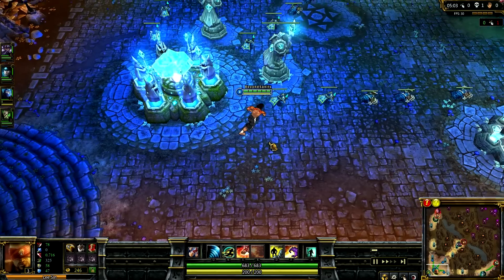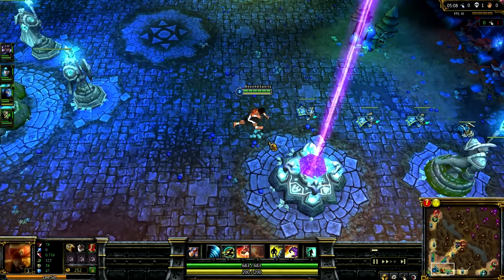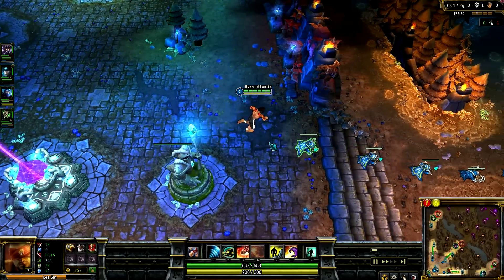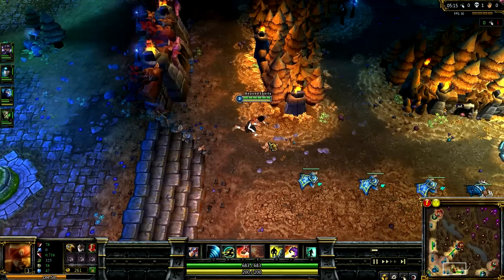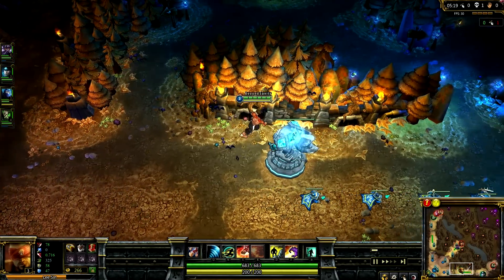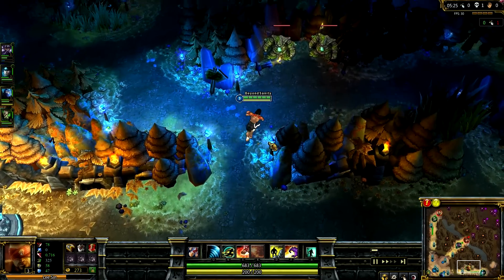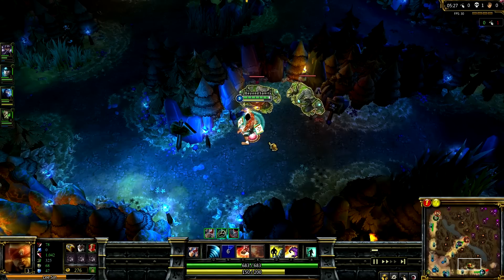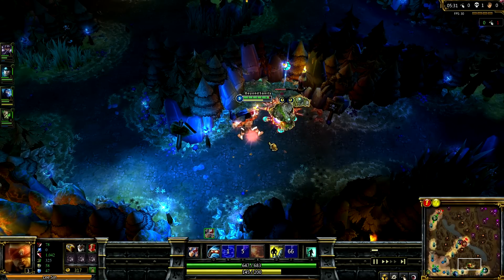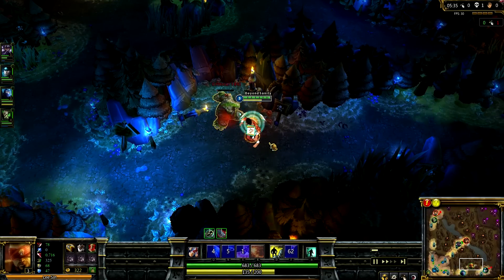That's something you'll have to watch out for when ganking as Lee Sin — always watch the minions. If you can jump to a minion and enter the fight that way, get creative with it. Most of the time, I don't recommend starting a gank with your Q. It's better to get close enough to land your E and land that Tempest slow, then use the slow to help land your Resonating Strike.